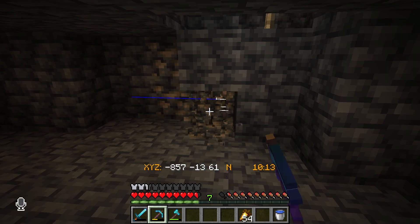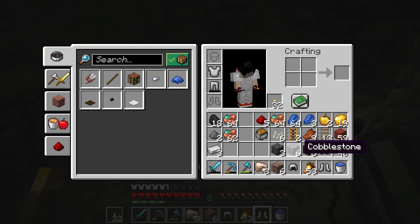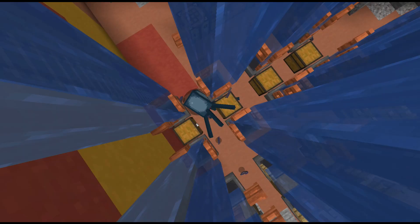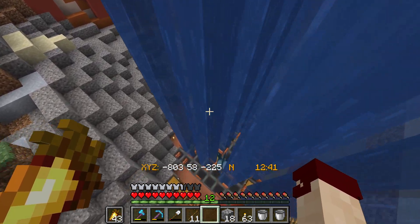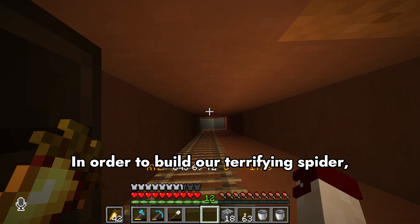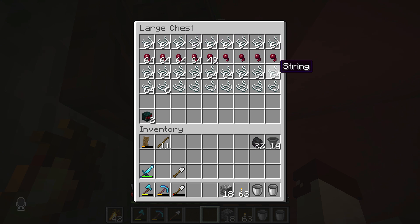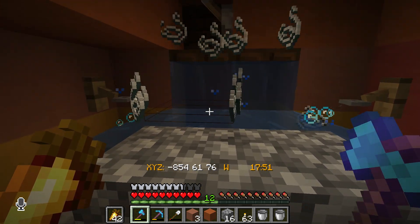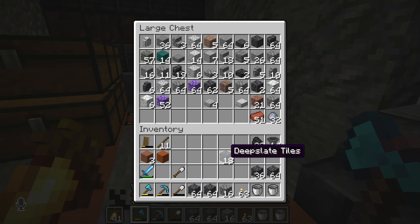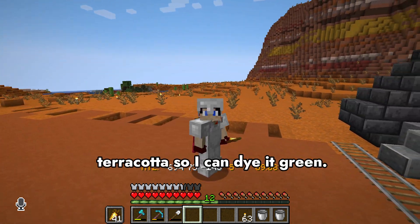I need so much string. In order to make this terrifying farm we're going to need some iron, and we're going to need an ink farm. About 30 minutes AFK combined with a couple more hoppers and our little ink farm is working pretty spectacularly. In order to build our terrifying spider we're going to need black wool created from the string I collected, plus a couple stacks of cobbled deep slate that we're going to turn into deep slate tiles, and some green terracotta.